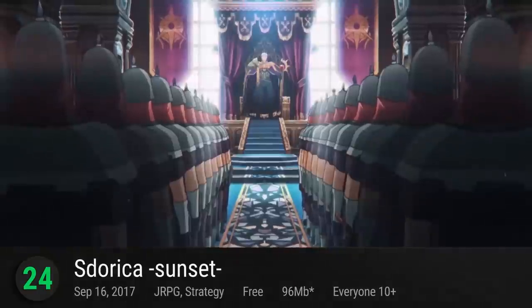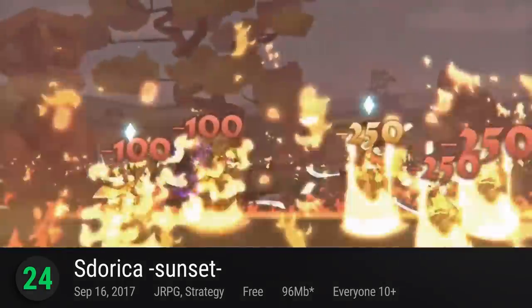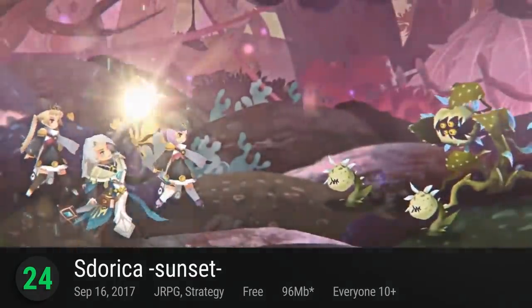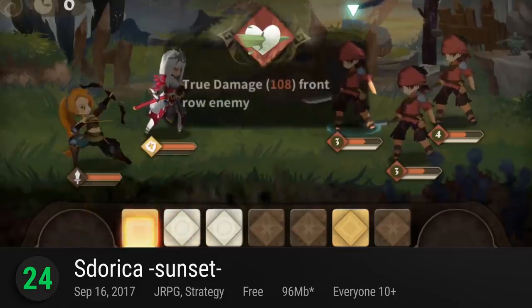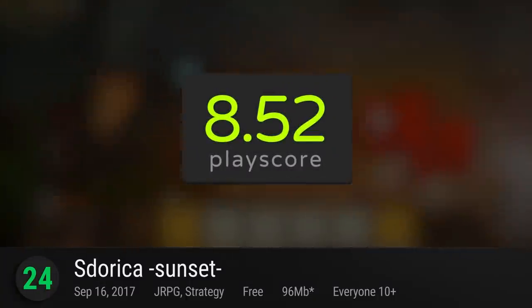Number 24: Dorica Sunset. Reyark's first jump into the world of RPGs was a success. While they're mostly known as veterans of the rhythm genre, their handheld anime visuals feel right at home in their beautifully told tale of light and dark. Four years in the making, it was a fruitful venture, offering the best features of classic JRPGs, storybook-like exposition, and impressive atmosphere. It has a playscore of 8.52.